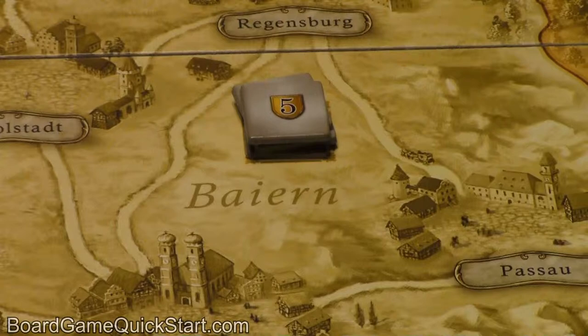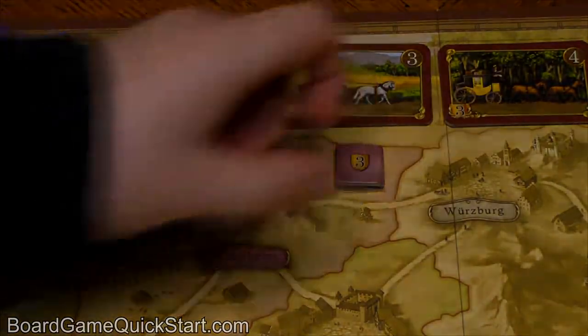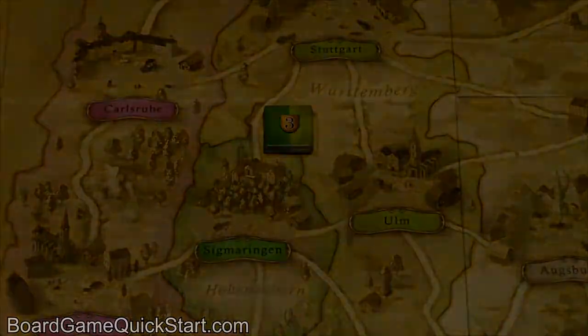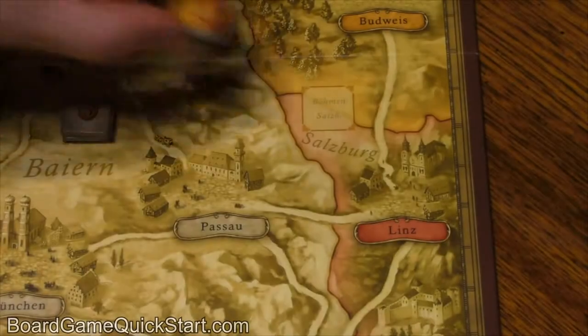The stacks will go in specific places on the board. The gray tiles go on the square in the center of the gray area. The purple tiles go in the purple region. The tiles that are half light green and half dark green go here. The blues go here, and the orange and red ones go over here.